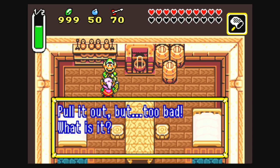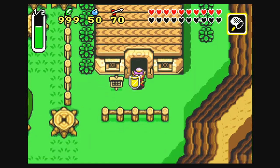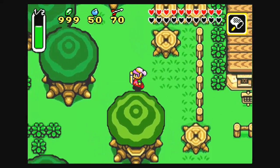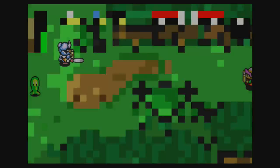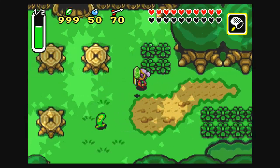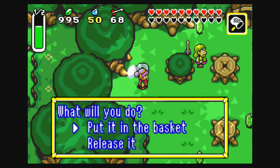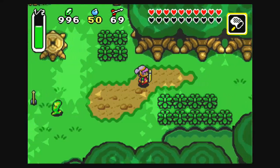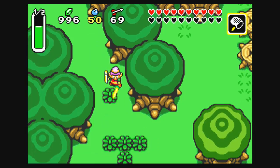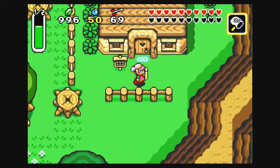We get another statue. "Pull it out, but too bad — what is it?" Well, what tells us "too bad" when you get it? Why, it would be... let me drag this out for longer than I have to. Right here — a fake Master Sword. That is the solution in this case. And you thought that thing had no use. Well, surprise surprise. The devs found a way to make it useful.